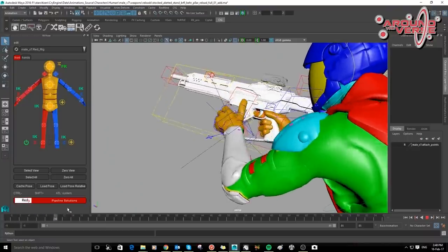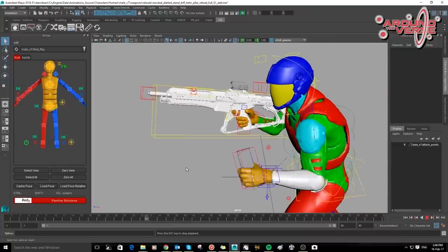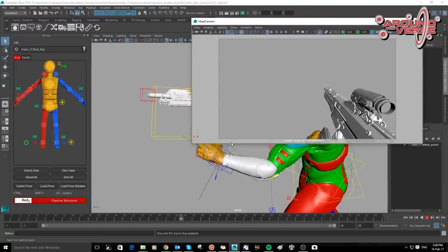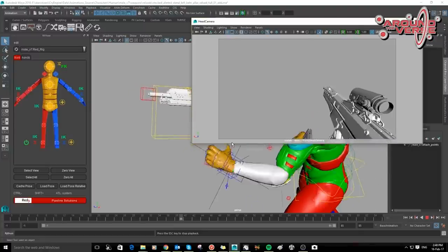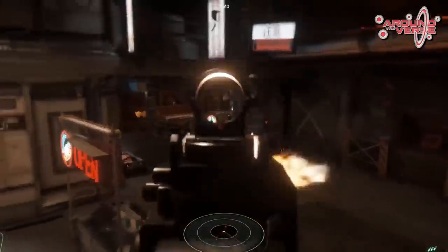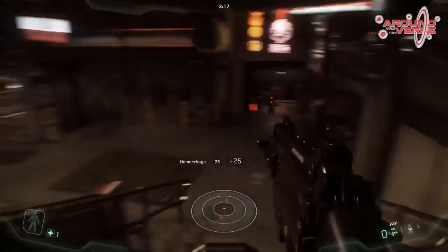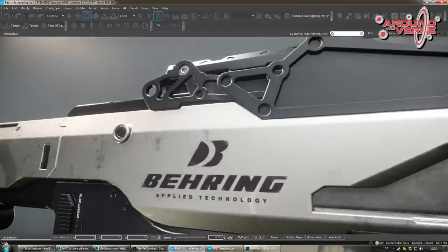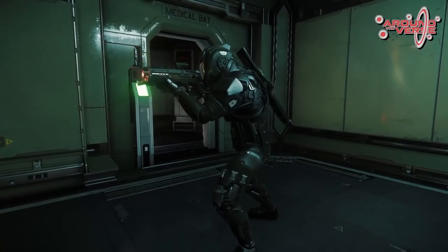Die Animators werden dann die beweglichen Teile animieren – in erster Linie die Reloads, also das Nachladen, aber auch sichtbare Bolzen oder der Hülsenauswurf bei einer ballistischen Waffe. Der Reload in Star Citizen ist eine ganz spezielle Sache: Im Gegensatz zu vielen anderen FPS-Shootern müssen First Person und Third Person absolut identisch ablaufen – das heißt, was man in der First-Person-Ansicht sieht, muss auch der externe Betrachter sehen.